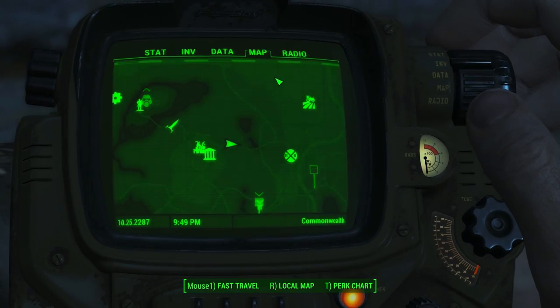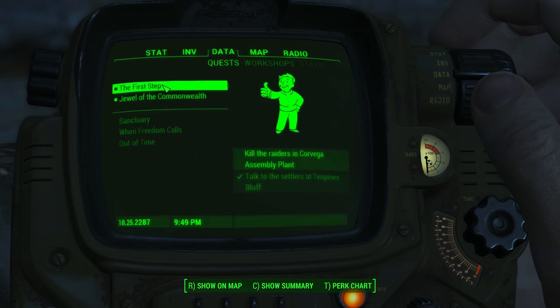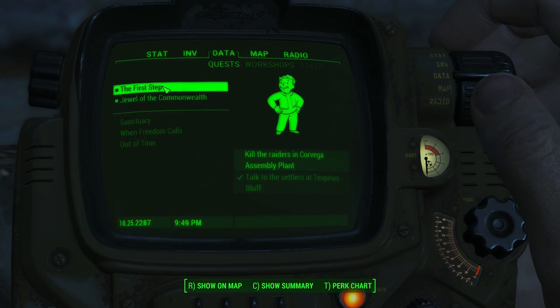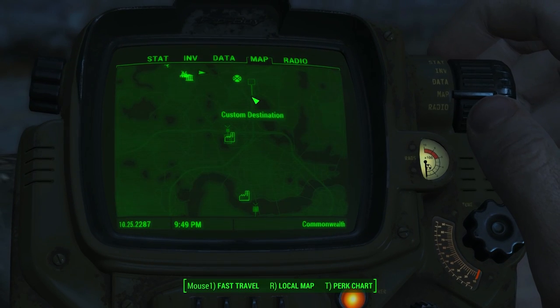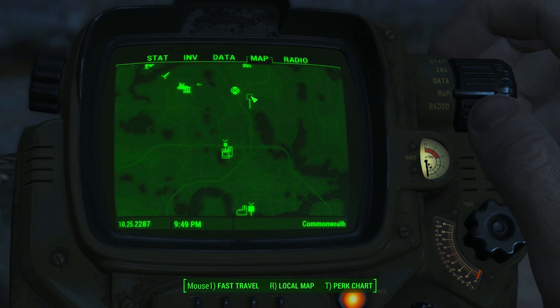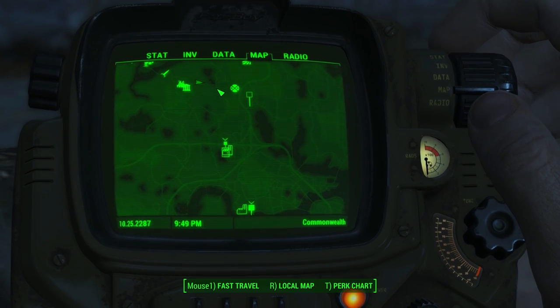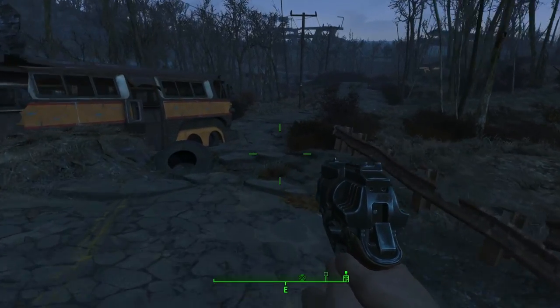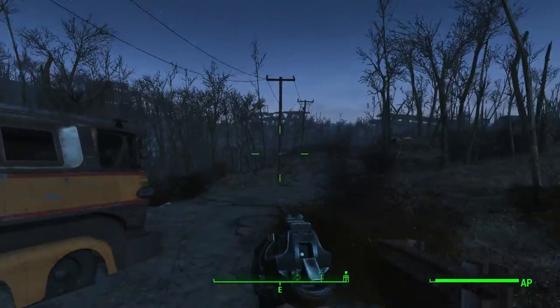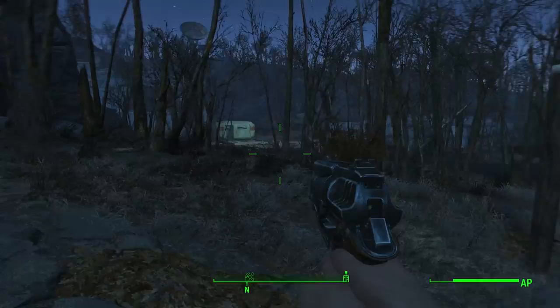Our current objectives - let's see. Kill the Raiders at Corvega Assembly Plant, that's our current mission, the one I want to do. That's quite far away. So I'm just gonna head down south on this road and we'll see what happens, see what we meet along the way, because it's kind of dark - it's night time, so we could bump into anything.